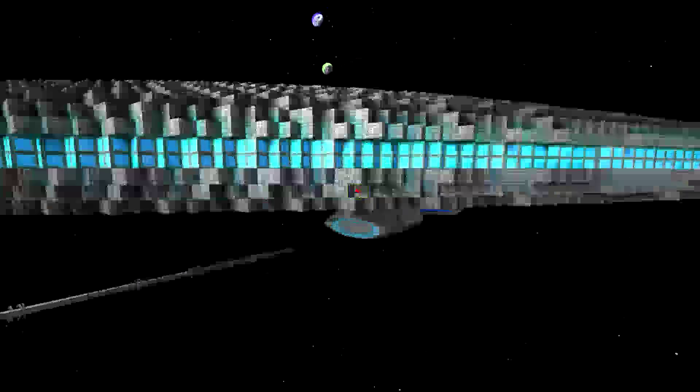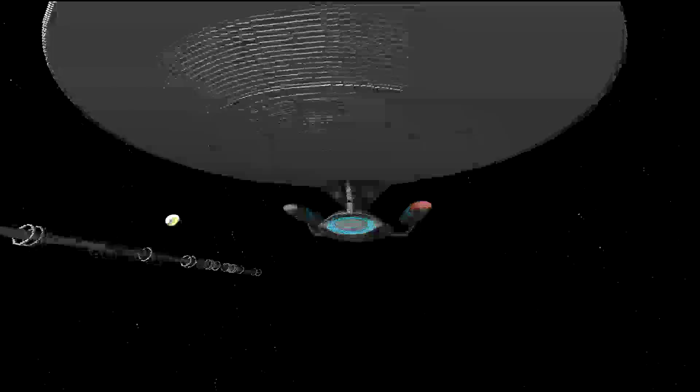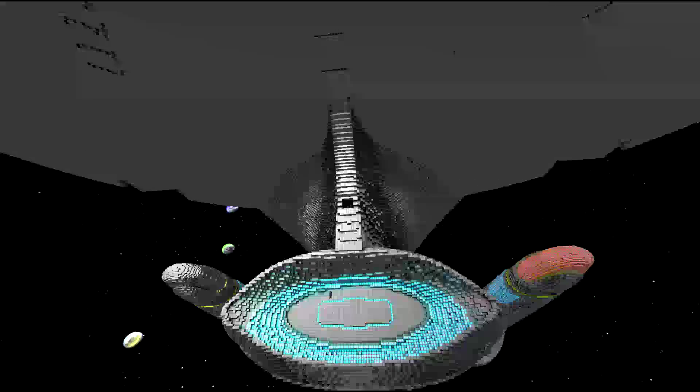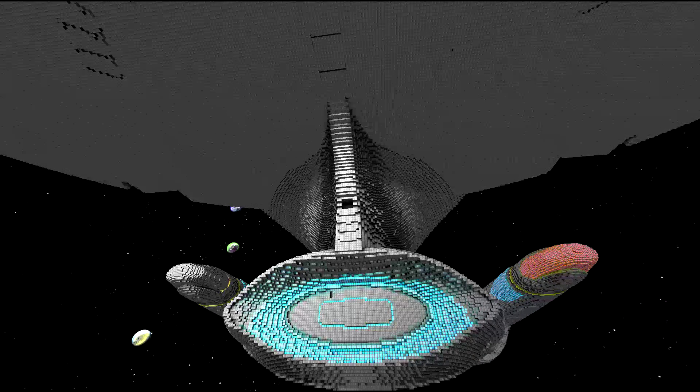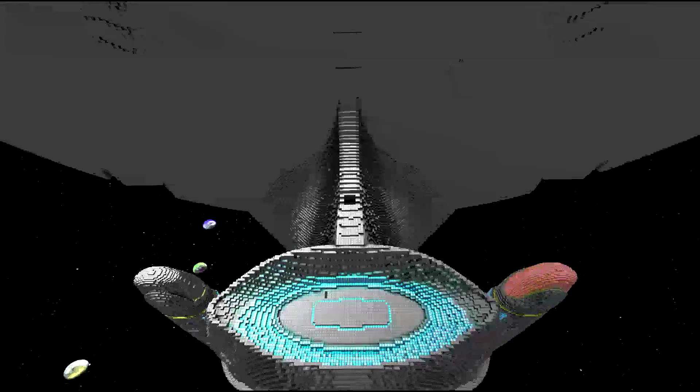Those gaps there need to be red. The deflector dish — I think that's what it's called — is pretty much done.